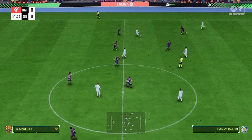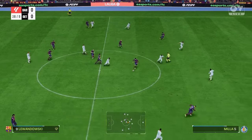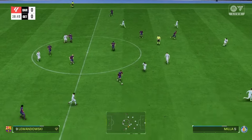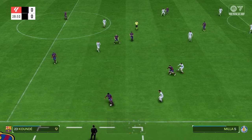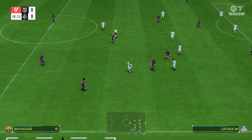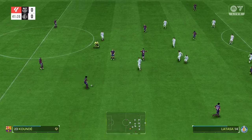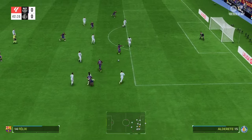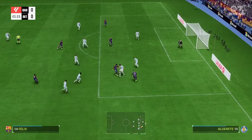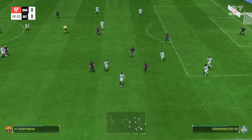Carmona. Borja Mayoral — wasteful from Getafe. Koundé. Sitting deep here, almost inviting the pressure. Jules Koundé on the ball. Considerable progress made by Gündoğan as the attack continues. Nothing for them to worry about in the end — good defending.